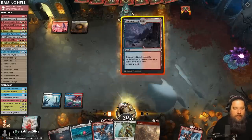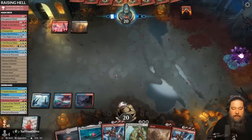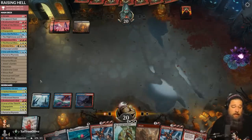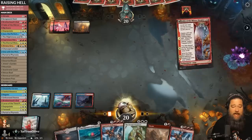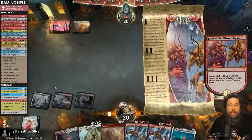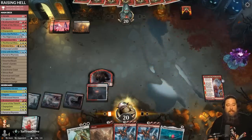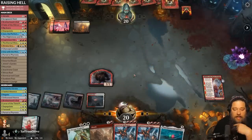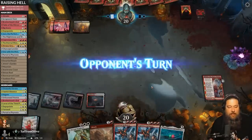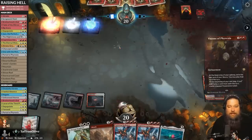We could use some card draw or filtering. Big Score would be the best. Fable of the Mirror-Breaker is also fine — it's a way to get some cards in the graveyard and make sure we hit our land drops. This deck is really interesting. We have the option of just trying to fill our graveyard and hoping for the best with Hellraiser, or we can try to control it a bit and discard specific cards.